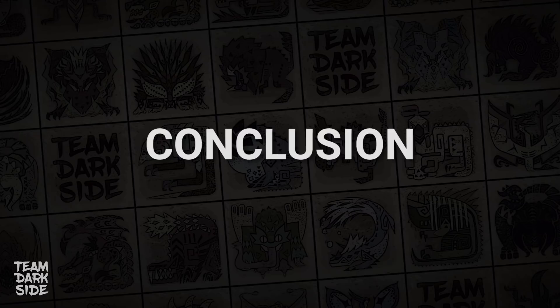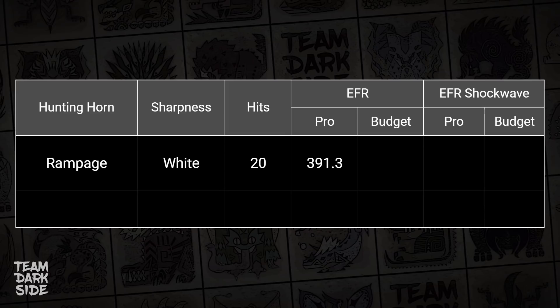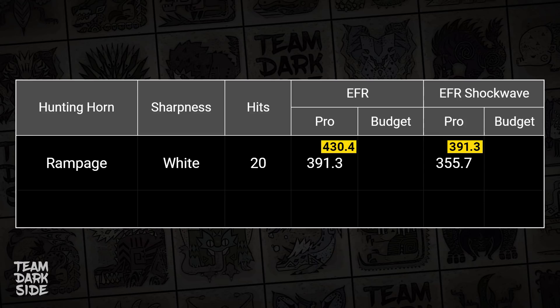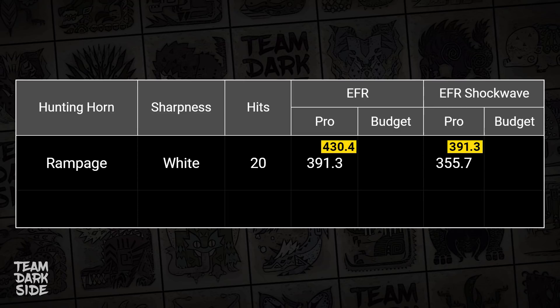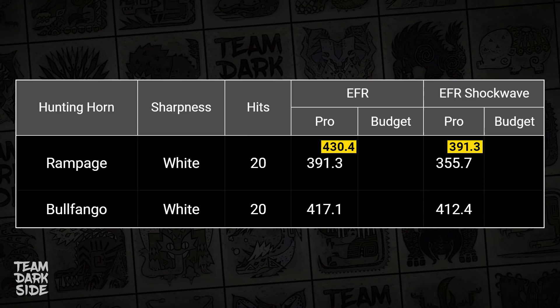Let's compare the two pro builds by calculating their effective raw. Rampage Pro has 20 hits of white and 30 hits of blue, with EFR values shown for normal attacks and with the Attack/Affinity Songs active, plus the Shockwave EFR with and without the song. Shockwave damage is calculated without critical hits, so it's important to look at that individually — Horn Maestro is a 10% damage multiplier specifically for Shockwaves, not the normal EFR. The Bulfango Pro has 20 hits of white and 20 hits of blue, with its own EFR values — keep in mind it does not have any damage boosting songs. The budget versions also have their respective EFR values shown in comparison.